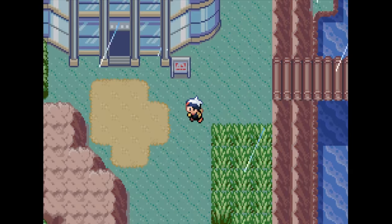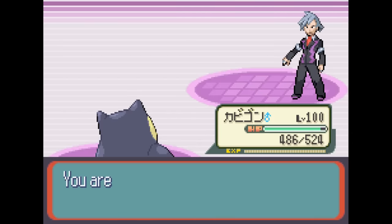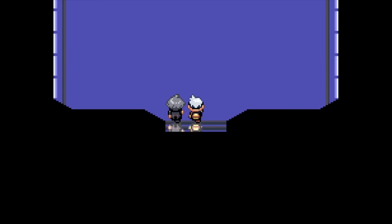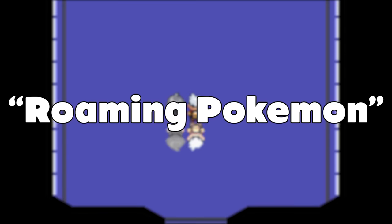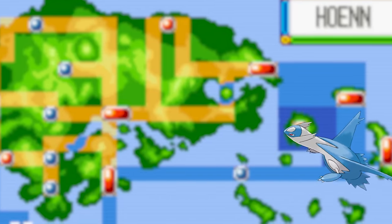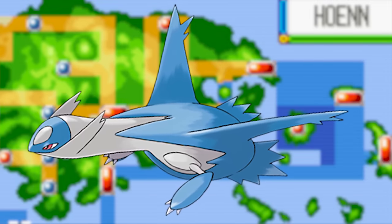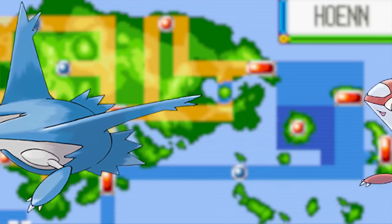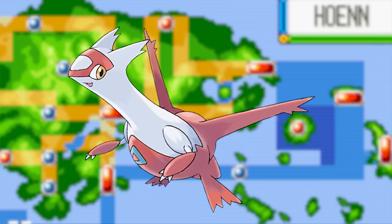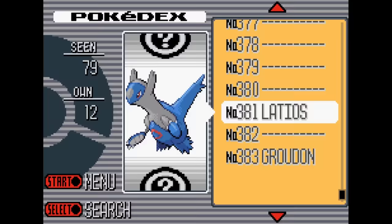To set up this glitch, the first thing we need to do is beat the Elite Four and become the champion. By doing this, we unlock Roaming Pokémon, which is basically a legendary Pokémon that runs around the region. If you're playing Pokémon Ruby, you'll be able to encounter Latios, and if you're playing Pokémon Sapphire, you'll be able to encounter Latias. As long as Latios or Latias is roaming around the Hoenn region, we can do this glitch.